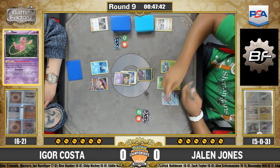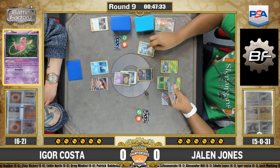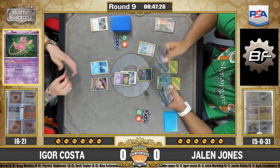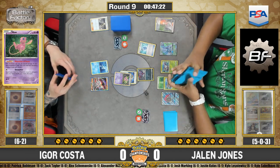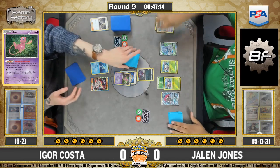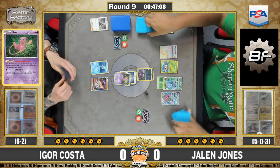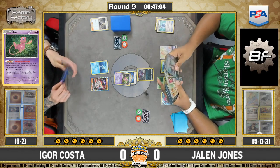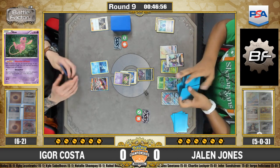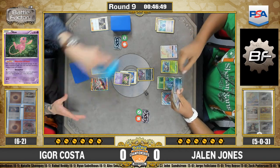Jalen draws another Brigette and has a Zoroark in hand, so that Brigette could be trade fodder — playing three Brigette is fine because it could just hit the discard pile for two fresh cards. He uses Trade and an Evosoda to start getting Golisopods into play. Then, using Tapu Lele's Wonder Tag for Guzma, Jalen is going to pull up the Remoraid and knock it out, leaving Igor's hand much drier than before — and Igor does have the Octillery, so that draw engine is now gone.